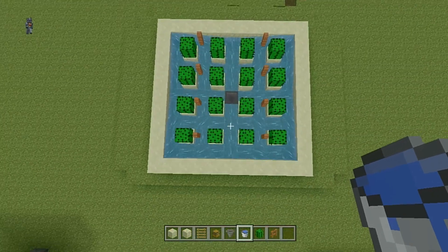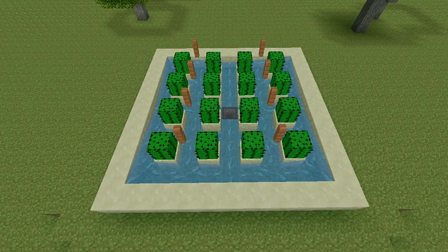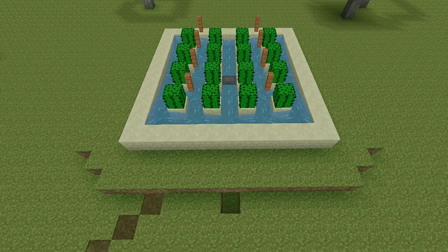Basically how this works is when the cactus grows, it's going to hit into those fence blocks because cactus can't grow beside anything. So it's going to fall off into your water and then flow into the hopper, and then you're going to collect it underneath in the chest. This is actually a really good farm — you can see one going in. I get so much cactus, you guys. It's unbelievable.